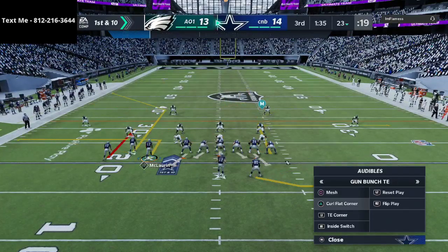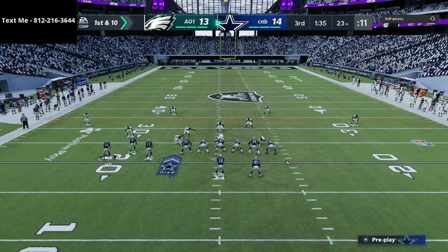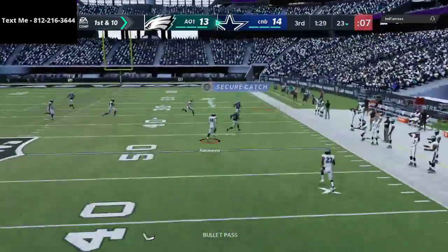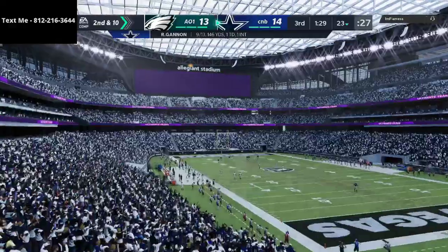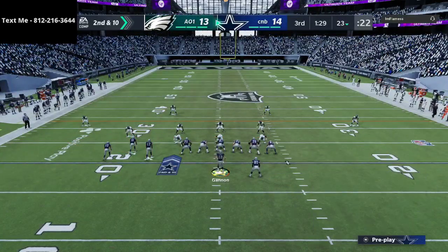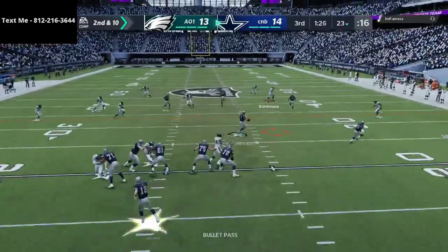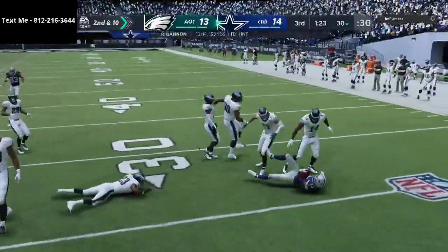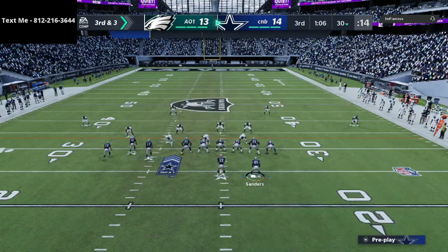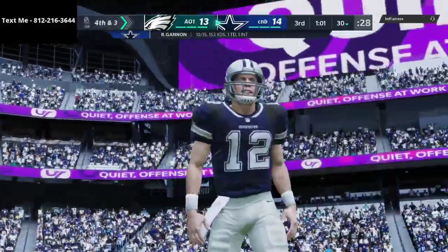He's coming out now in 3-3-5, which is interesting. Offensively, we're just going to stay with PA Bootover and try to catch him in a cover two shell. He's showing cover two — and he's certainly in it — and that's an absolute laser. But unfortunately Rich Gannon, I think that's the third throw this game he has blown for us. We're probably going to be getting either the new Deshaun Watson or the new Tom Brady, because I'm so over Rich Gannon overthrowing.